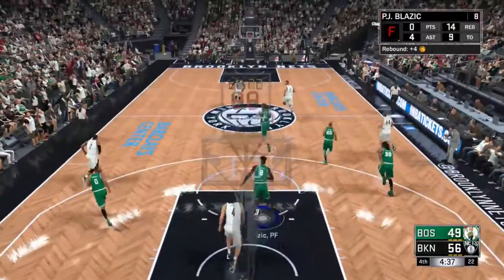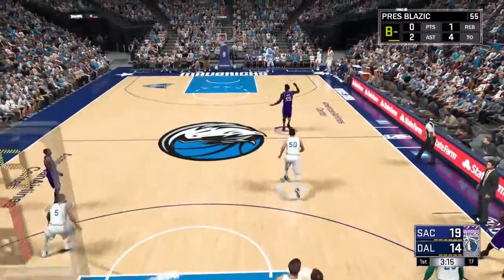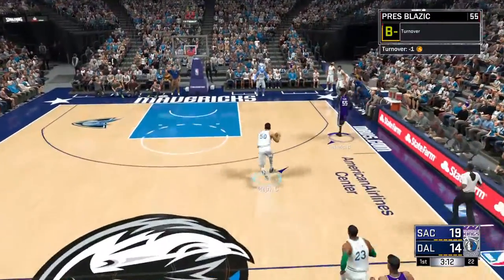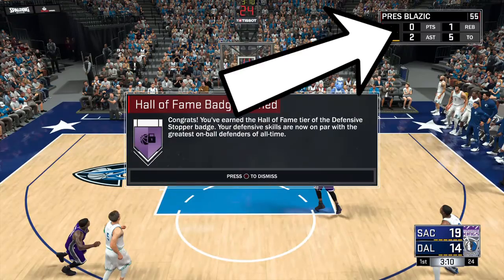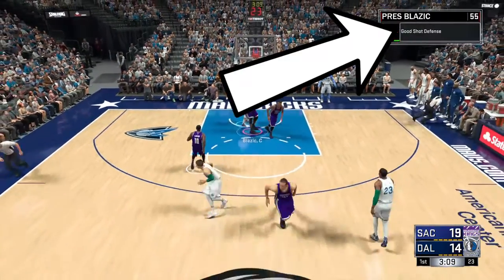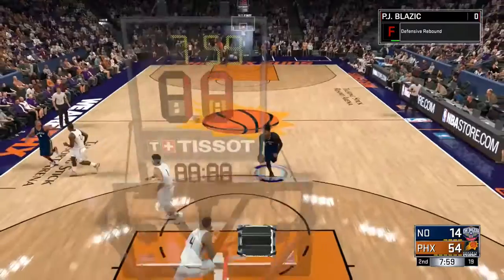This is my 610 small forward that I unlock the badge on bronze — my sharpshooter build, so I didn't have it on Hall of Fame on this one. Same method: just run the man down, you see me get a good shot contest, and they give me the badge on Hall of Fame. Pay attention — I get good shot defense on that and it goes towards the badge. Pretty easy badge to get.